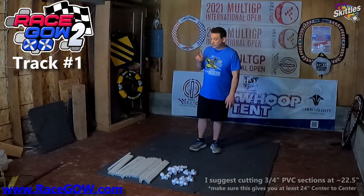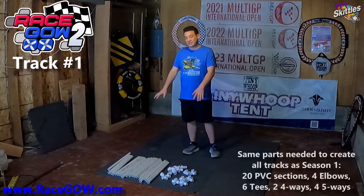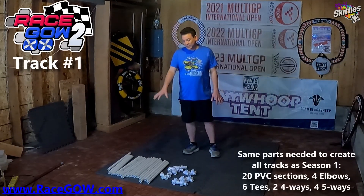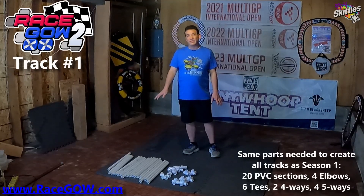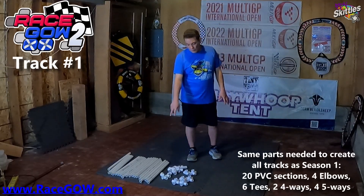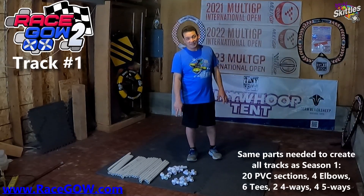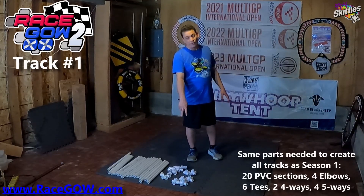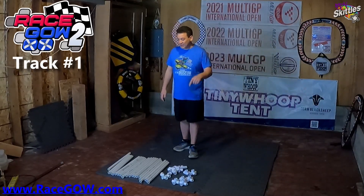RaceGao 2, just like RaceGao 1, uses the same basic items: 20 sections of PVC — your sections will obviously be shorter now for the 24-inch size — and the same fittings: four elbows, six T's, two four-ways, and four five-ways. Let's get into the building.